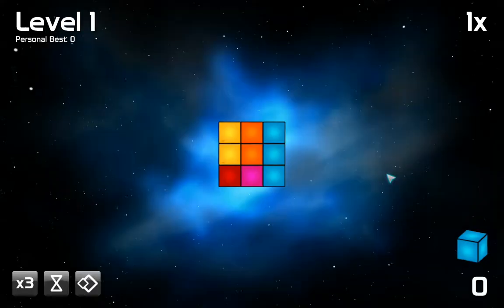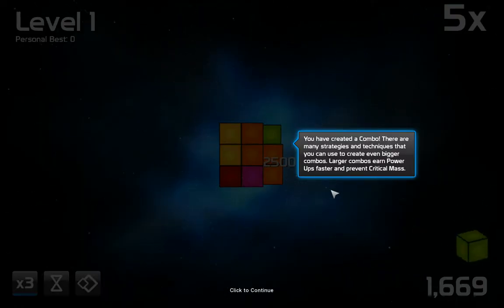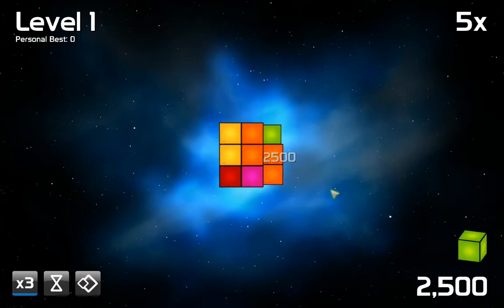Oh, this is my color. Okay, good. So I should put it here. I've created a combo! There are many strategies and techniques that you may use to create even bigger combos. Larger combos earn power-ups faster and prevent critical mass.